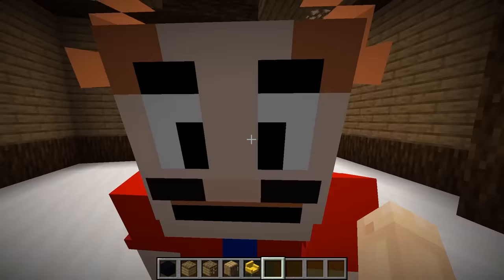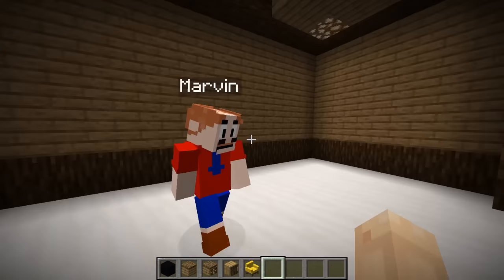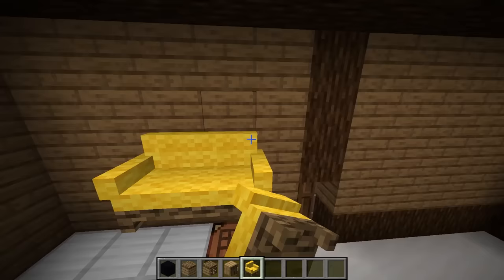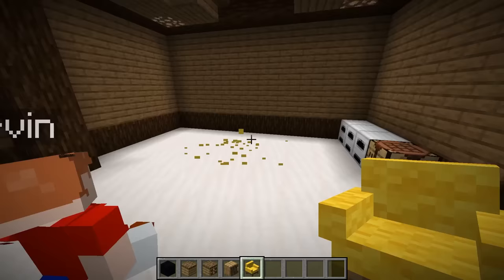All right, we have to decorate this house as soon as possible so we can get to the outside and build what's really important, which is the home defenses. We definitely still want a really good inside, so we're gonna place couches up here. Jeffy, get out of the couches!